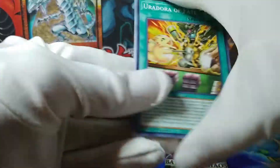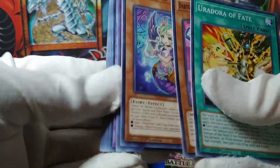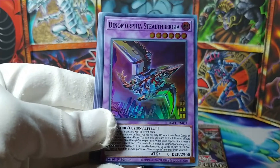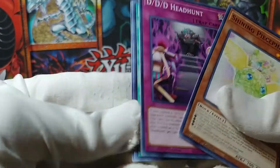The second-last pack in this half of the box — Eudora of Fate, Darton, Ghost Trick, Ghost Trick, and a Dynomorphia Stealth Bergia. Yes, let's go with that. D-D-D Head Hunt.